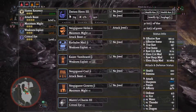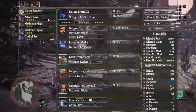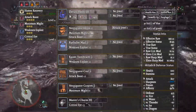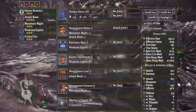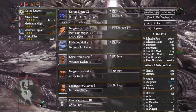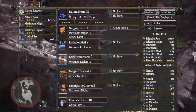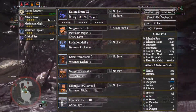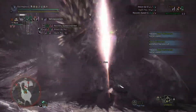Keeping with the same horn, we use the Nargacuga Helmet, Rathalos Mail Beta, Kaiser Vambraces Beta, Nargacuga Coil Beta, and Nargacuga Greaves Beta. Adding one Attack decoration you should have by this point gives a hefty build of 95% affinity. We're also getting Haste and Recovery to help with survivability, Attack Boost level 4, Maximum Might level 3, Weakness Exploit level 3, and Critical Eye level 3.